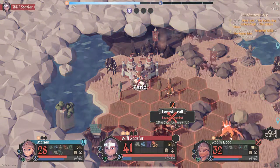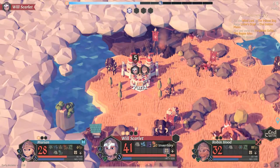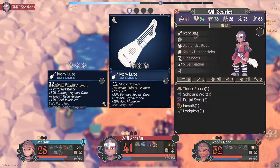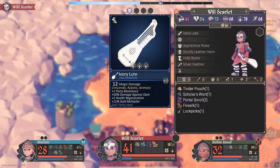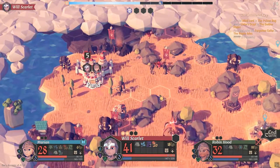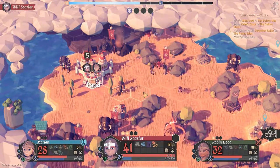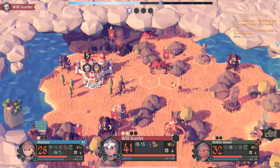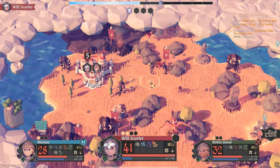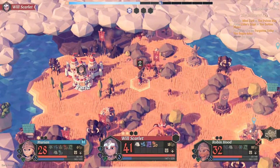I want to put myself in a position where I can do combat with the troll. Will Scarlet — I'm not sure if the item you have still counts as ranged. No it doesn't anymore, so I have to be within the combat radius of the troll. More than likely I'm going to move into a position close to the troll so maybe we can get it next turn, while also being close enough to attack the forest troll. I'll just end my turn here.